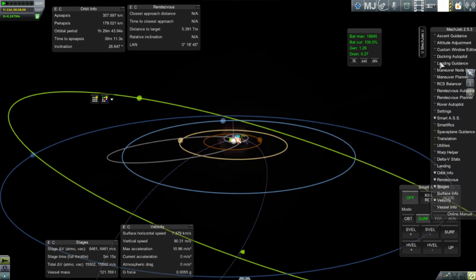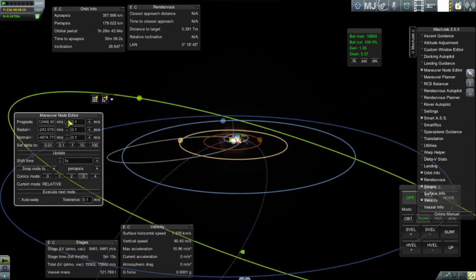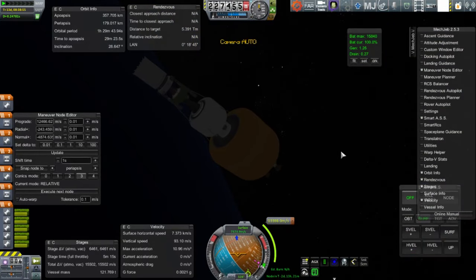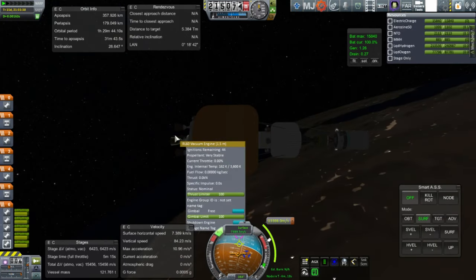Turning back to my Pluto probe, I try to figure out how to get it on its way. It's a really long burn and there's just no way to do it accurately — I seem to have lost the intended encounter. Now I can only get the closest approach markers, which is at least something, but it doesn't bode well.